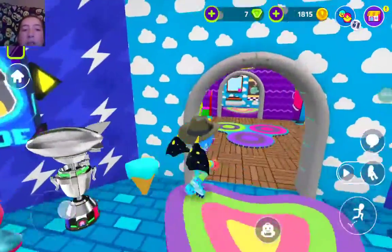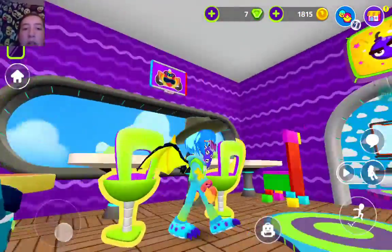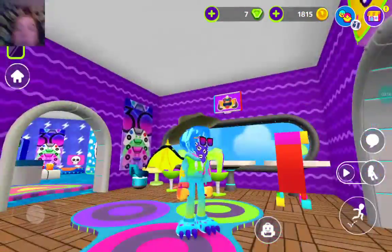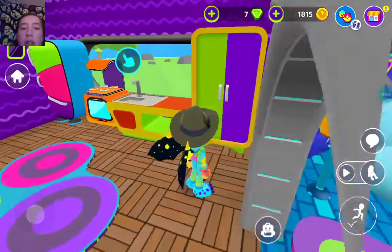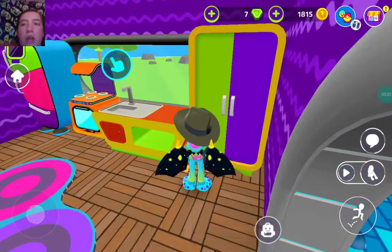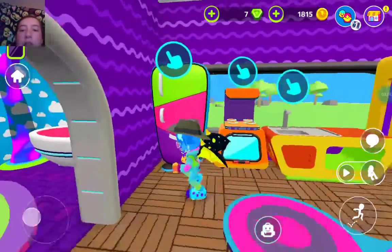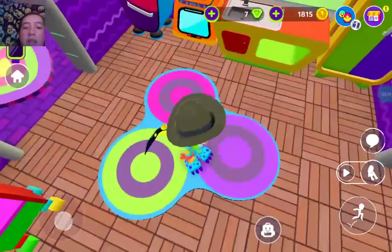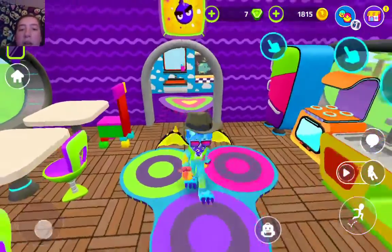Heading forward into the igloo house, we have the kitchen. We got more posters, another bomb one, and a 3-0 poster. Got a wardrobe thing, I think it's called. Got a sink oven — you need to look at the fridge. Got a fidget spinner carpet right here.